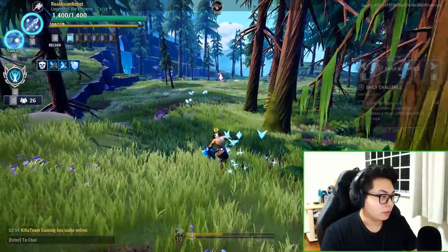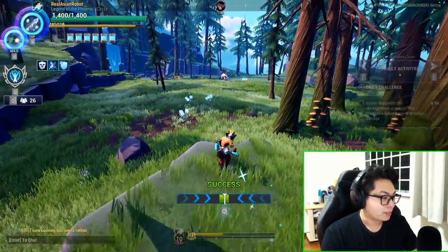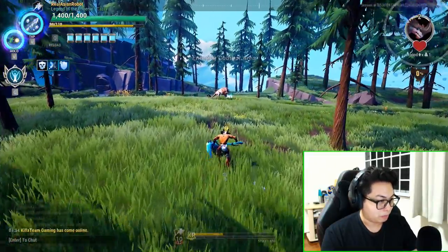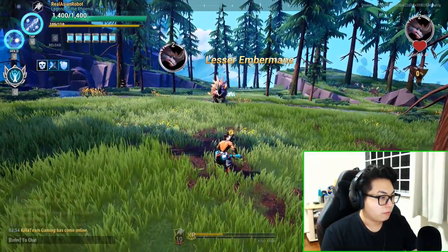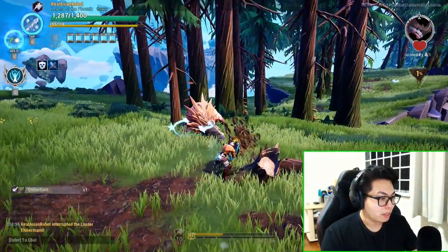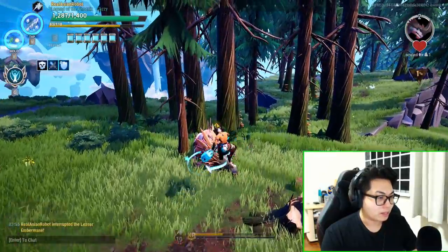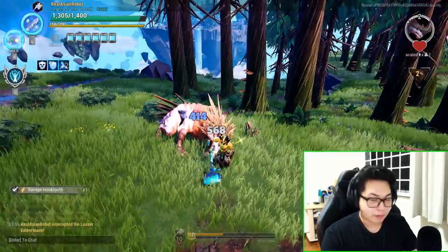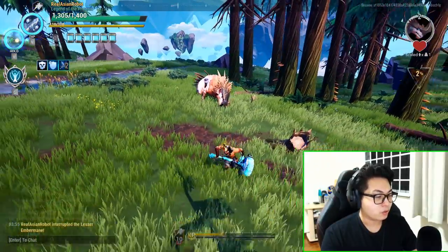With the hammer, the standard swing can interrupt — very simple. But as you can see, I took a hit while trying to interrupt. Unlike with the axe, you cannot do a sliding swing with the hammer — well, you can, but there's no sliding ability like with the axe.